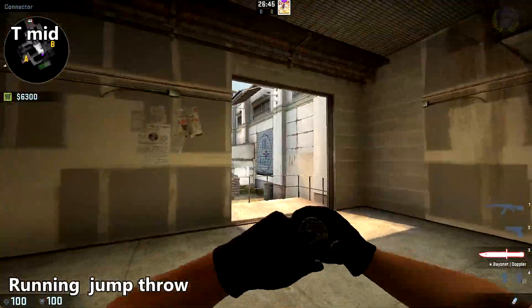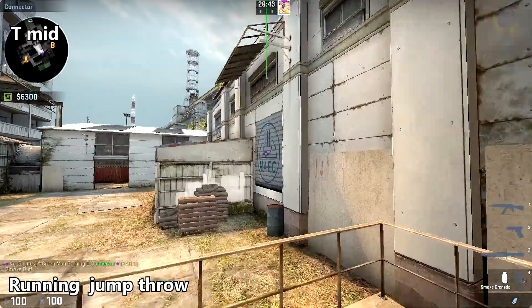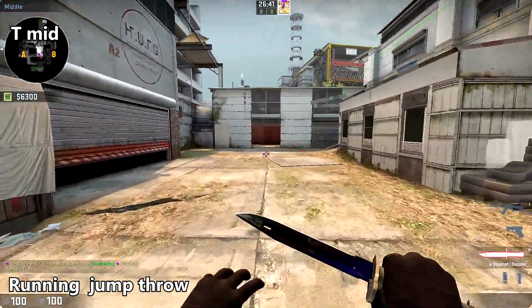There are a couple of ways to smoke off mid. Place your back against this wall, crosshair in the middle of that logo there, and do a running jump throw against that wall and drop it.